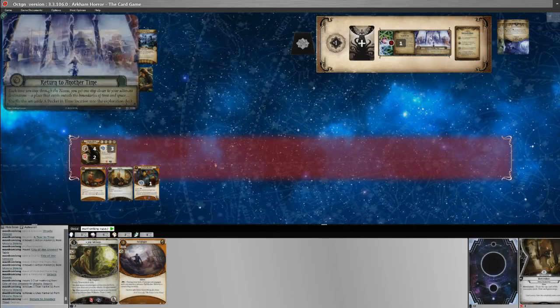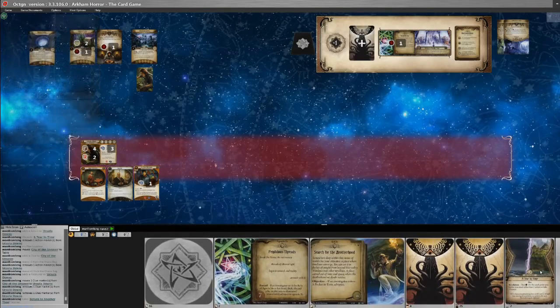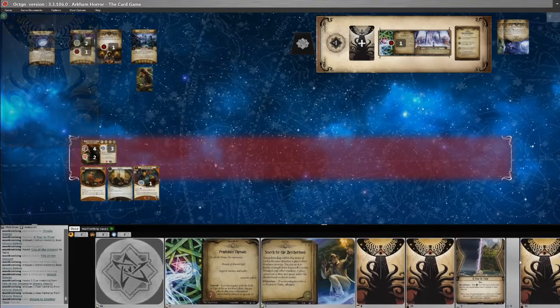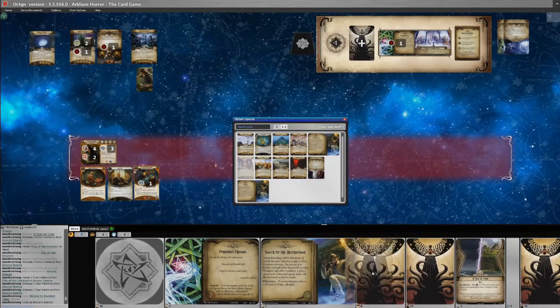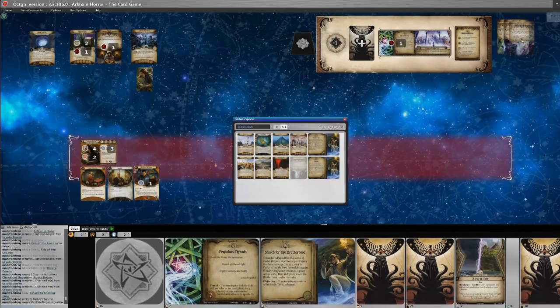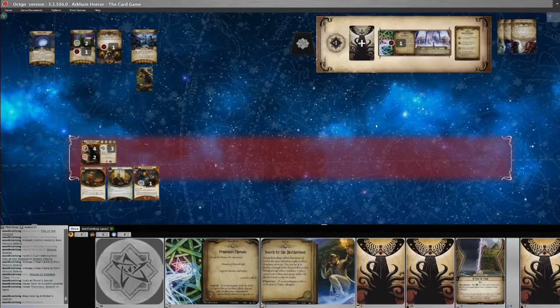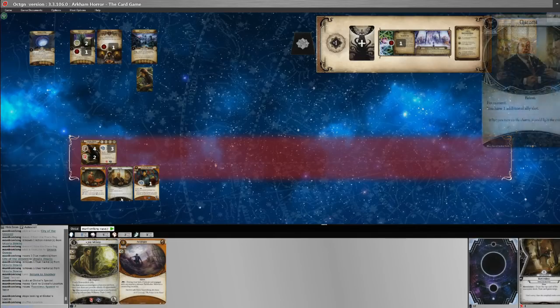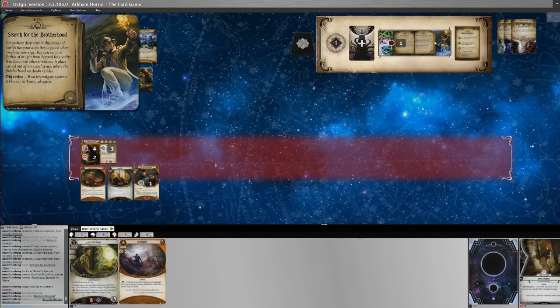We flip the act — Return to Another Time again, so we shuffle the Pocket in Time location into the exploration deck. We advance to Act 2a with the objective: if an investigator enters a Pocket in Time, advance. There are still three treacheries in the exploration deck including an Ancient Evils, so we know we'll be flipping this agenda sooner than we'd like.